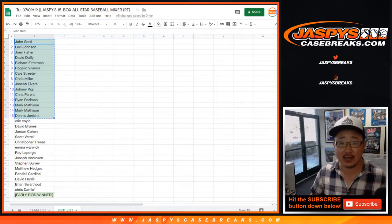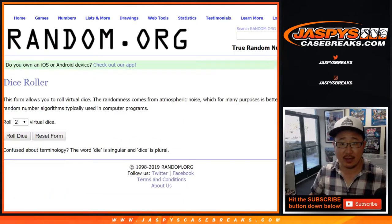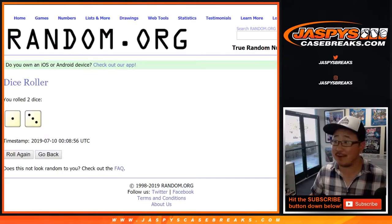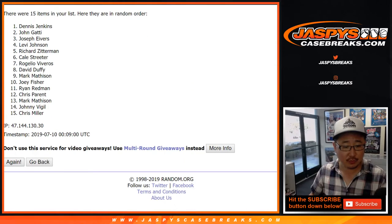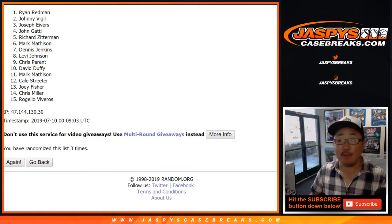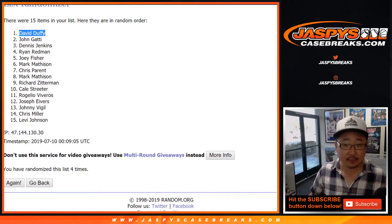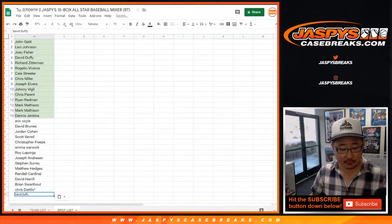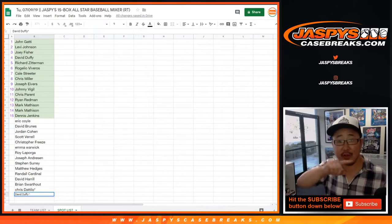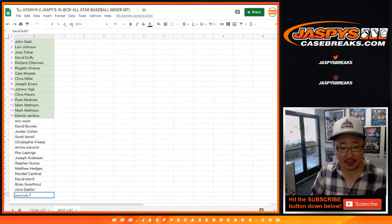Let's copy those names and put them into this list right here, and let's randomize that. Good luck everybody. Let's randomize that four times — one and a three, one, two, three, and a one. Fourth and final time: congrats to David Duffy. After four times, David, you get a bonus spot. We'll put the usual symbol next to your name so you know you got that from a randomizer. Nice, congrats.